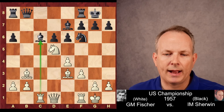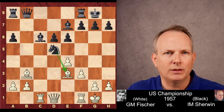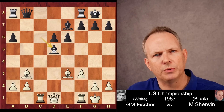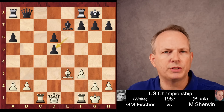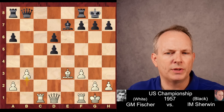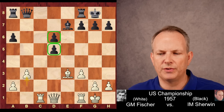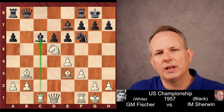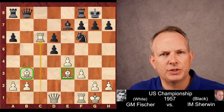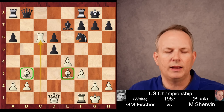Seeing that, Fischer plays an interesting idea to prevent D5 — he plays the Knight directly to D5, revealing the Rook's attack on the Bishop at C6. If Black takes with the Knight, counterattacking the Bishop at E3, the knight would have to be taken: Pawn takes, Bishop takes, Bishop takes, Pawn takes — and Black would have a pretty equal position with some pawn weaknesses. But instead Sherwin goes ahead and takes Fischer's Knight with his pawn. Now Rook takes C6, regaining the piece, and Fischer has captured the bishop pair — a small strategic edge for him.